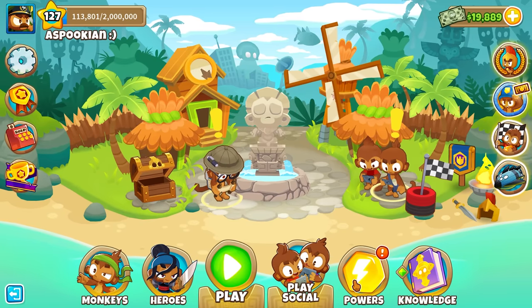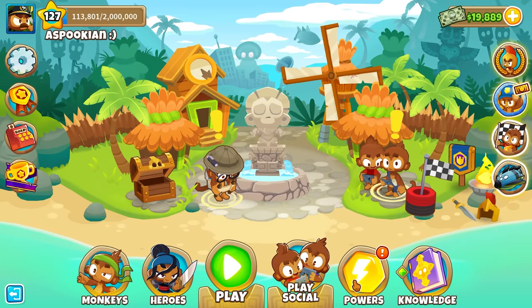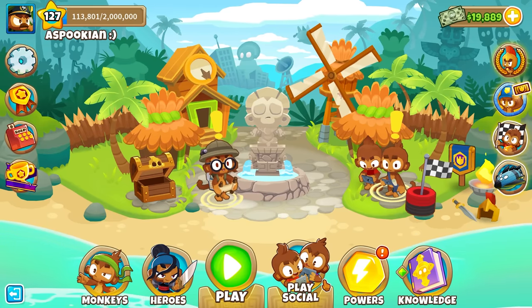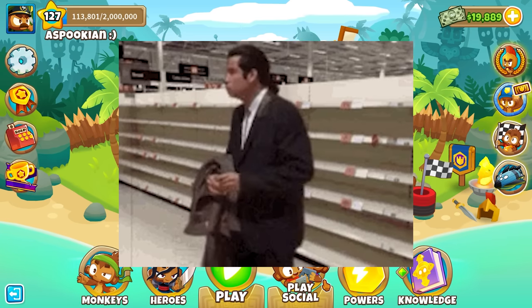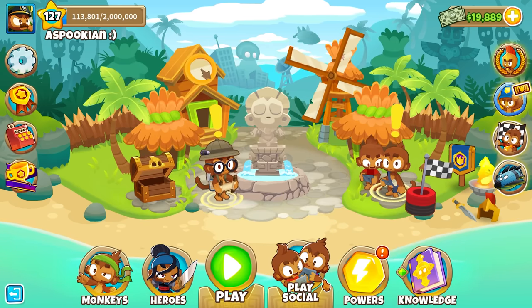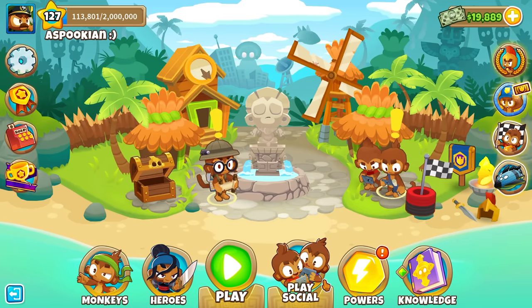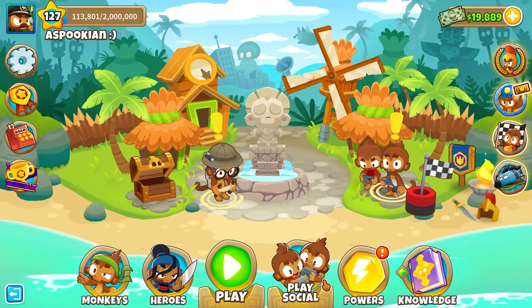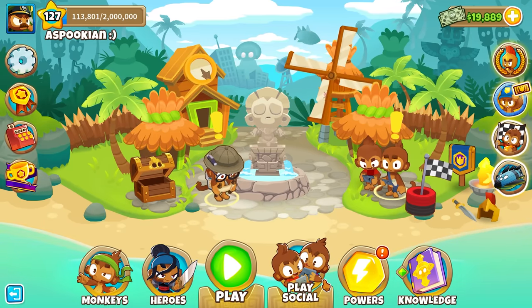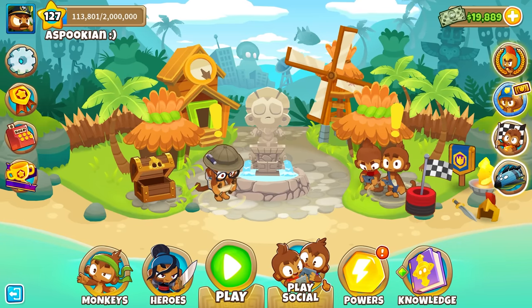Welcome back to another BTD6 video. Today we're going to try and make an animated GIF in BTD6. GIFs are like animations on a loop, only a few seconds long. They show one simple little animation, but the thing is GIFs are just frames being played at a speed. So if we could recreate every single frame in BTD6 and then play them back, maybe we could recreate the animation. It might look horrible, but I think there's a chance it could look kind of cool.